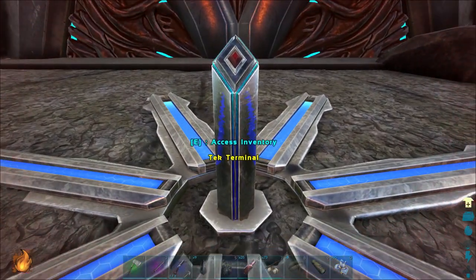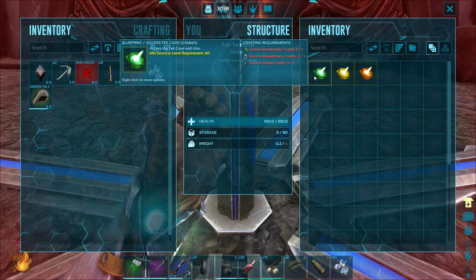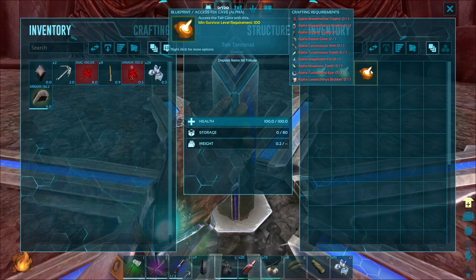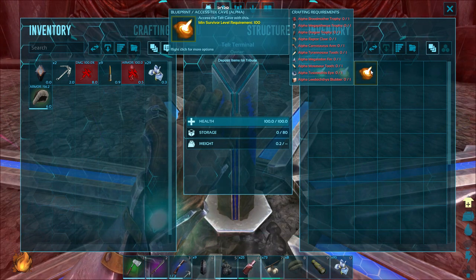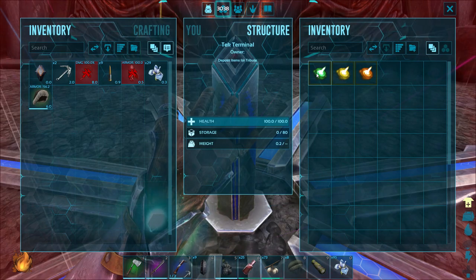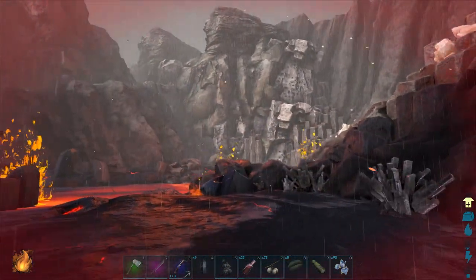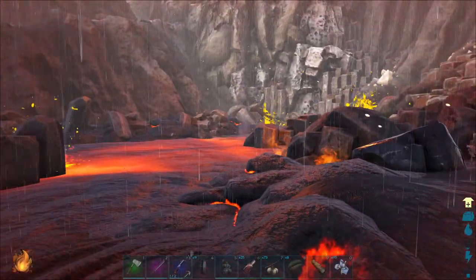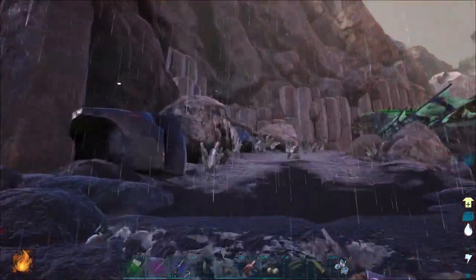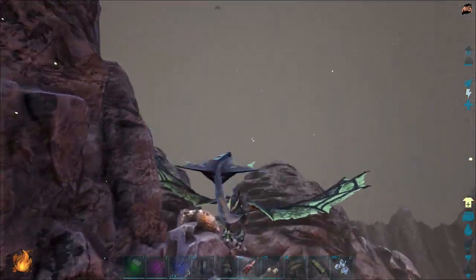This is awesome, I gotta say this is really cool. We've got Gamma Brood Mother - so I'm assuming that's the easy difficulty. Basically if you kill all three easy bosses you can go in, then there's medium and alpha. You can go into different portions of the cave if you have different trophies. This is actually really awesome. The grind for tech on unofficial is ridiculous - I feel like this is going to be such a rare thing to experience. We did just beat Brood Mother so we need to work on the other ones, but it's definitely doable.